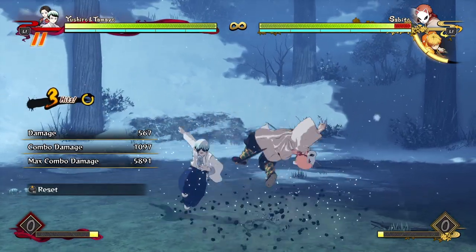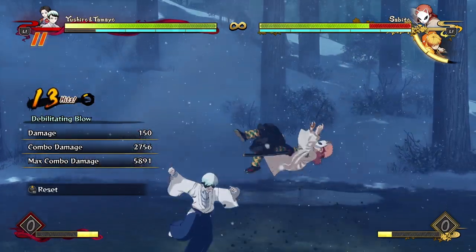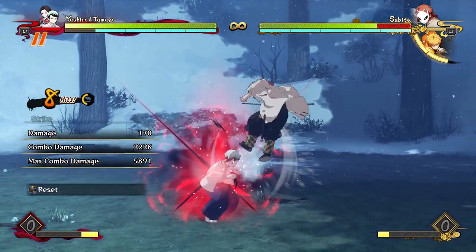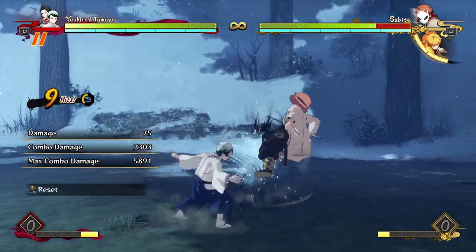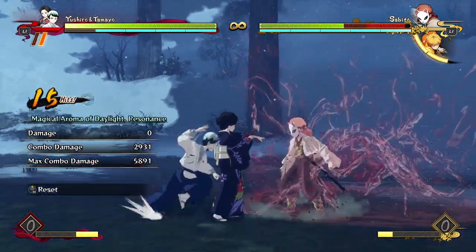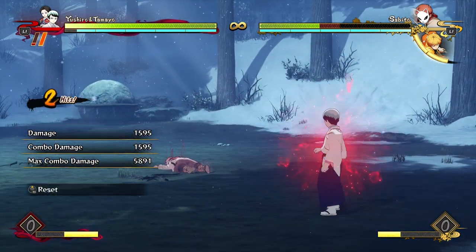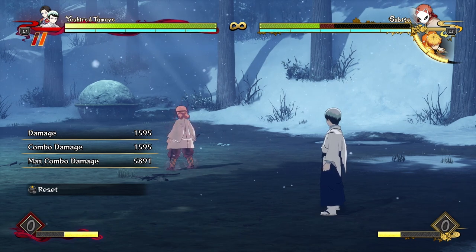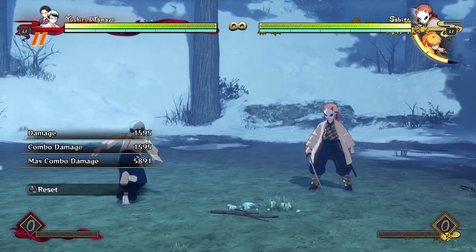Yushiro also has the option of using Tamayo as a reset tool. You can use a poison as a reset into a grab. This grab is really hard to avoid, and it's pretty much unavoidable unless they throw in an ultimate, especially if you time it correctly — it goes as soon as they land. This simple reset, if you count in the poison damage, it's about 60 to 70% of the opponent's life, which is really ridiculous. You need to make sure you're taking this potential damage with Yushiro.